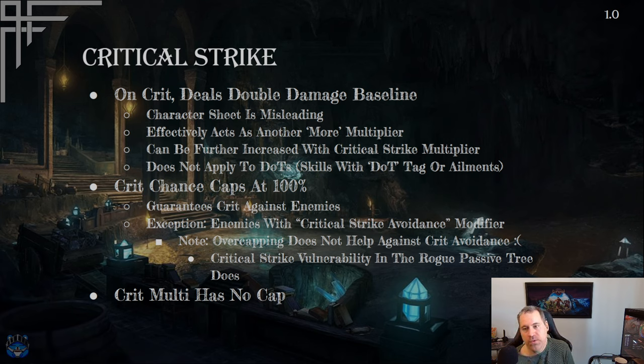Critical strikes are a favorite mechanic. In this game, a crit deals double damage as a baseline — 100 damage becomes 200. Note: the character sheet is misleading, showing 200% which would make it triple damage — that's not accurate. Just do the math by hand. Critical strike damage effectively acts as another 'more' multiplier, applied on top of added, increased, and more.